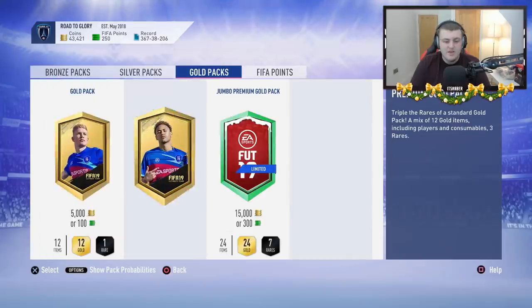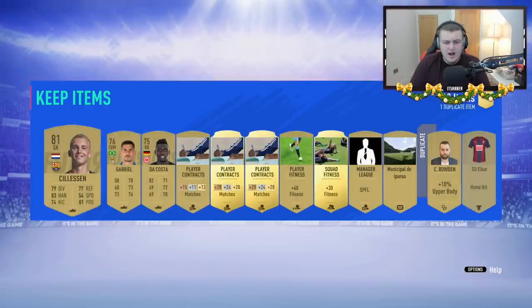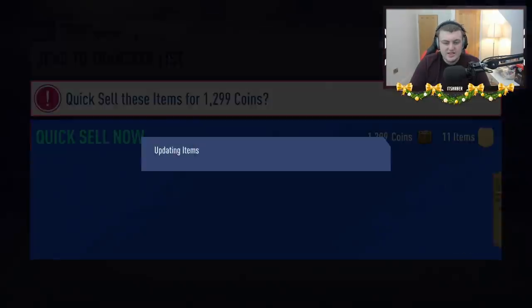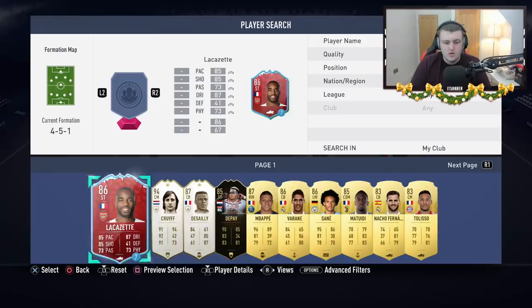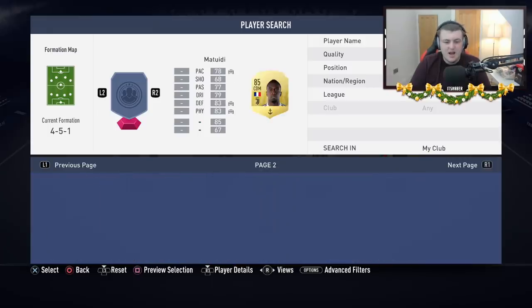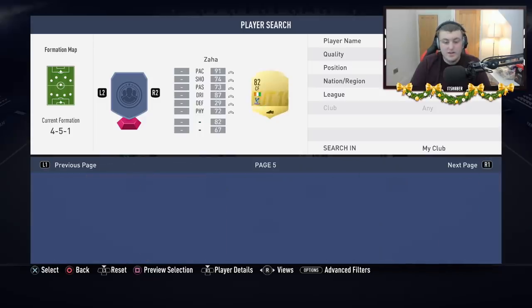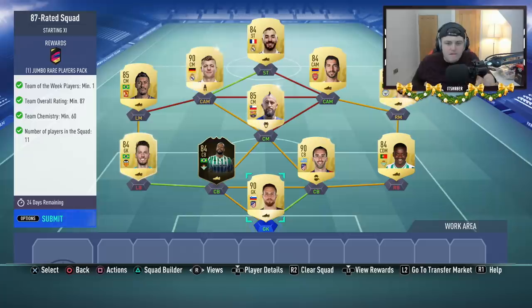We're up to 43,000 coins. This 7.5k pack is not going to have a walkout — there you go, guaranteed it's not going to happen. So we're up to about 43,000 to 44k. We've got a squad fitness item that will sell for about 1,000 coins as well. I need about 100,000 coins extra — looking at plays I can sell, I've got a few 83s and 84s in the club yet to sell. I'm going to go through and clear those out — if I'm still awake, I'll record it; if not, it'll be tomorrow but it's the same video anyway.